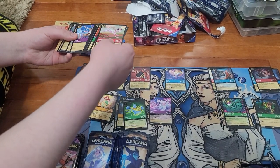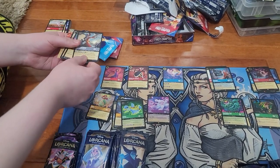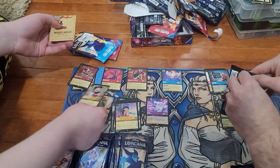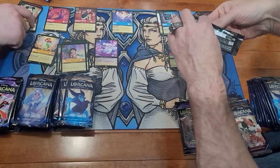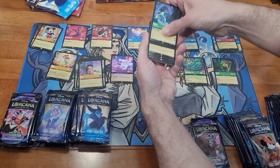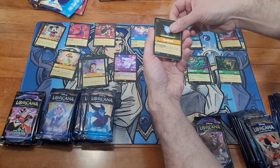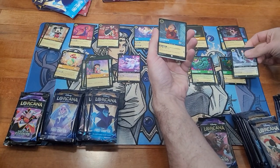Captain Hook pulled, then Leo — that's a good one — and a foil Mickey Mouse. That Mickey Mouse foil is cool. Between the Dragon and Mickey, pretty solid. We only had one Dragon before; now we've got a couple. My luck on pack openings is typically pretty good. Last time I pulled Simba.